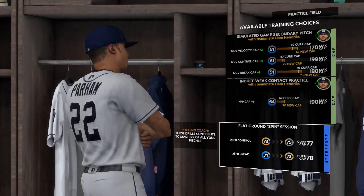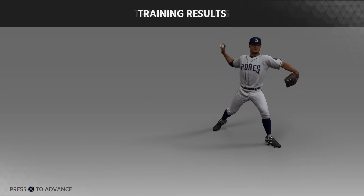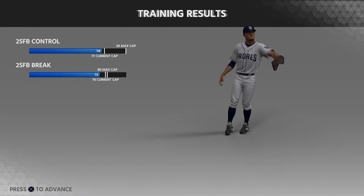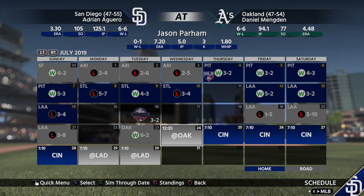I think I'm going to go for this spin session. We need to keep an eye out for the pitches we want because if we get sent back down to AAA, we won't have the ability to learn any new pitches while we're down there. We can continue to work on the pitches we know, but can't learn new ones unless and until we get pulled back up to the top league again.